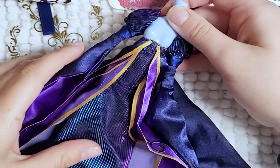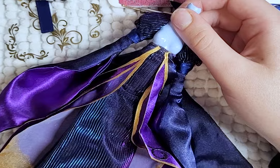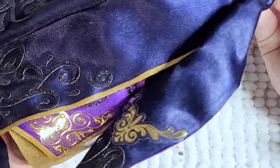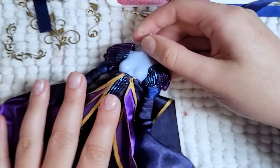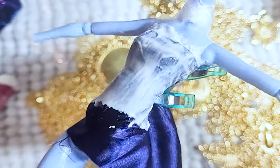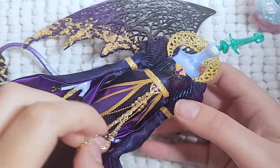To add more details to the skirt, I use scrapbooking stickers and place them on the skirt — they stick pretty well to the fabric. For the top part of the dress, I take the blue fabric and add a layer of glue, then cut it to the shape I want and add a layer of the shifting fabric on top. I add some extra gold details here and there, and the outfit is done.